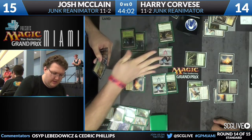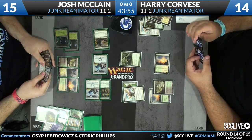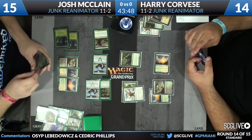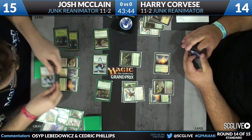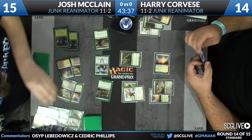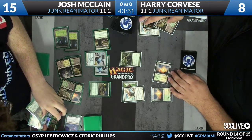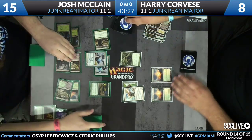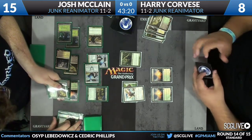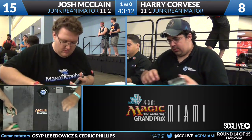Josh attacks with all his creatures — essentially suicide Restoration Angels — but with Unburial Rights looming and Corvese knowing McClain has lands in hand, there are no good blocks. Blocking the Acidic Slime is irrelevant once the angels die. Blocking Restoration Angel doesn't matter since it just comes back. Damage keeps forcing through, and we see Restoration Angel come back into play while Acidic Slime takes out the Woodland Cemetery. Corvese realizes Angel of Serenity eating a Restoration Angel every turn doesn't matter and concedes.